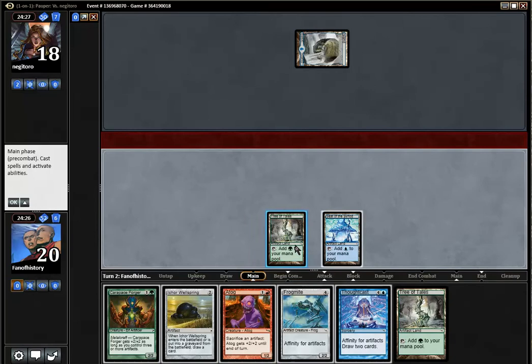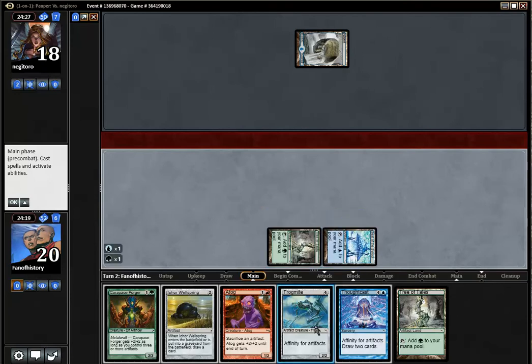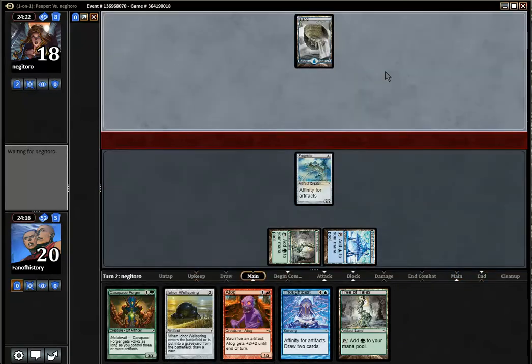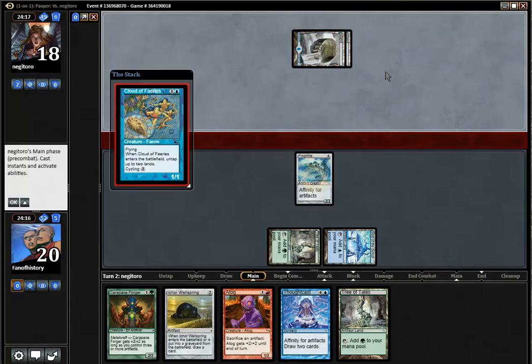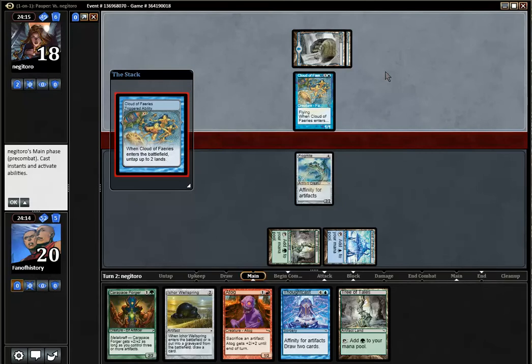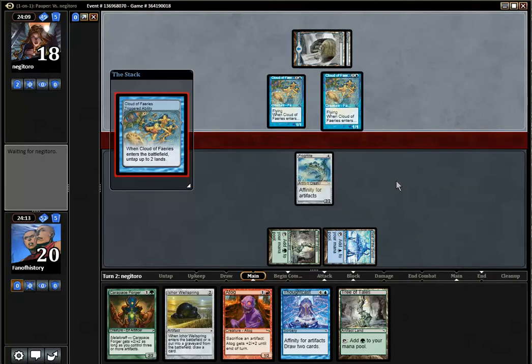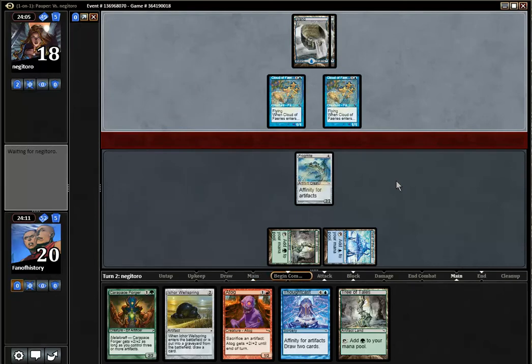I think I need to play the Frogmite here to put a clock on him. Oh, it is Delver — damn it. I thought Gitaxian Probe was a sign of Delver Fiend — you never know. And now he can Spell Stutter the Carapace Forger, which sucks so much.